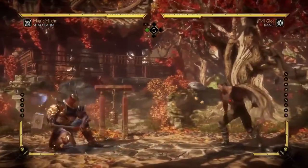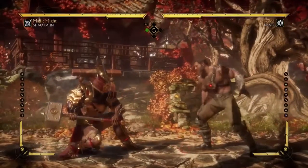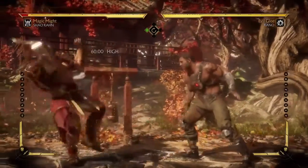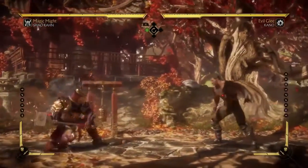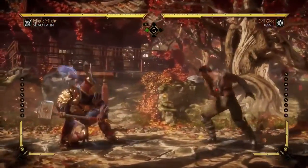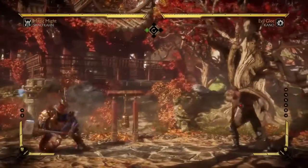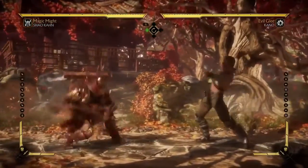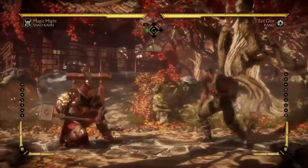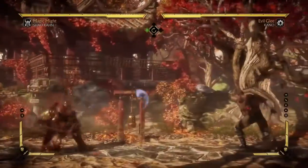Another option besides jumping in is to find the best quick forward-advancing move for your character. Believe me, 90% of the cast has a move like this. For Shao Khan it's his Forward 2, for Scorpion it's 4-3, and Kano even has one. Just look at your character's move list and find something that moves you forward and is relatively quick. Once you're at this distance, you can use that move and get a full combo punish.